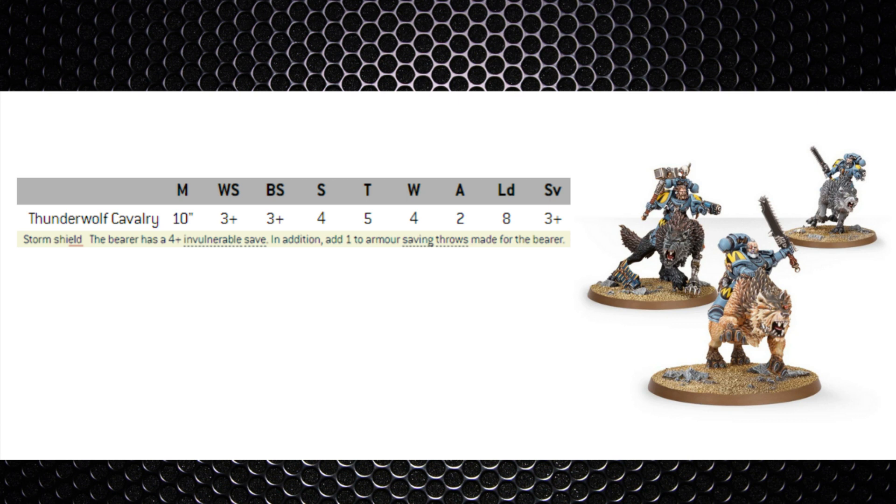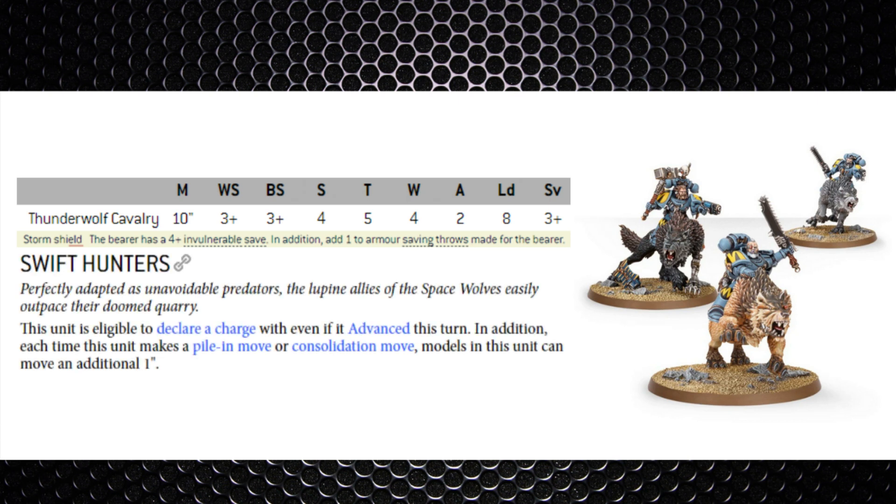These guys are particularly dangerous due to their 10-inch speed, but it's not just their normal movement — they can advance and charge with the Swift Hunters ability in the supplement, and they pile in and consolidate an extra inch too, so they can target a lot of things, punch through your lines, and they've got resilience with invulnerable saves. Don't forget they hit on twos in the first round of combat. They also get extra attacks with Shock Assault, and the actual wolves have their own attacks — Crushing Teeth and Claws at Strength 5, -2 AP, 1 damage, giving three extra attacks using that profile.